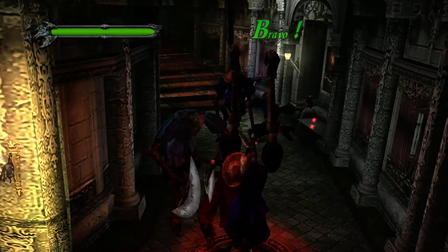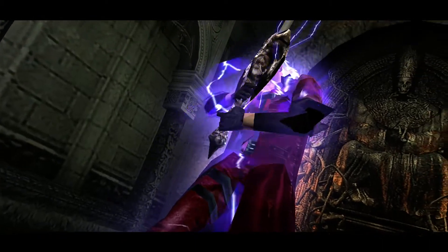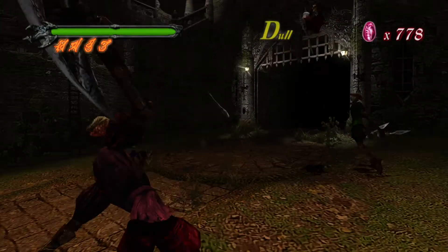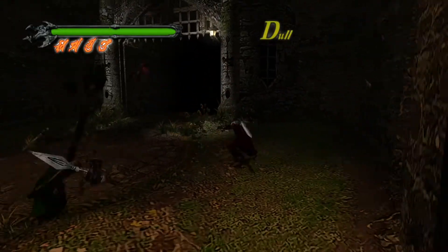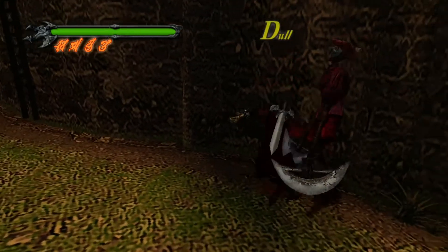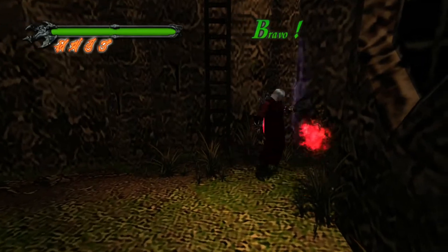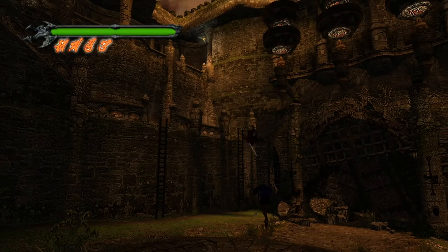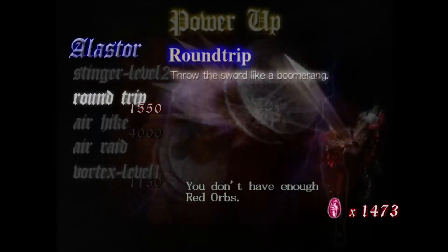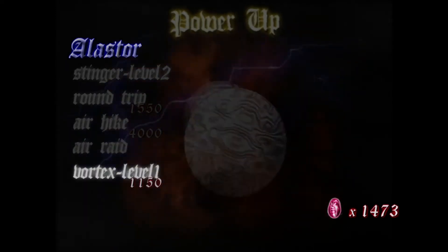Guns are not your main source of damage — that would be melee weapons. You get a couple of melee weapons to use: Force Edge, which is the starting sword; Alastor, a better version of Force Edge; and Ifrit, which is basically gauntlets that let you punch and kick enemies with the power of fire. You can make different combos by pressing the Y button at different times and positioning the left thumbstick, as well as pressing RB. But before you can perform different combos, you have to buy them from the store you can access before each mission.